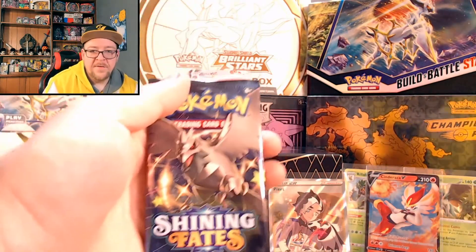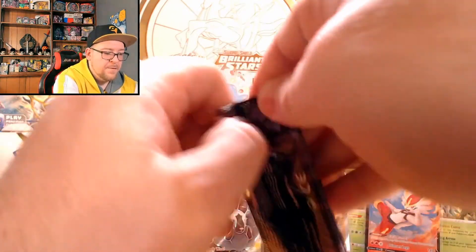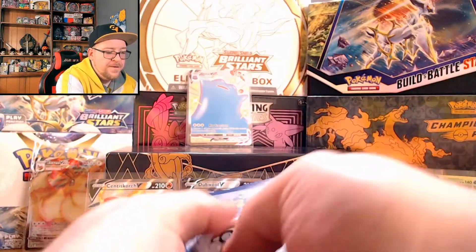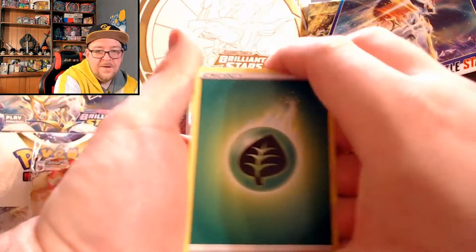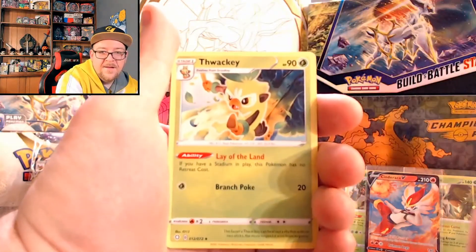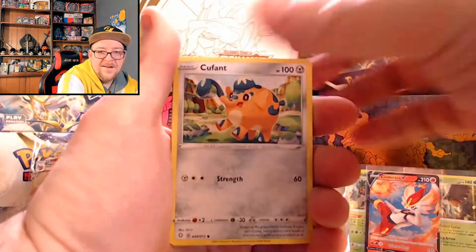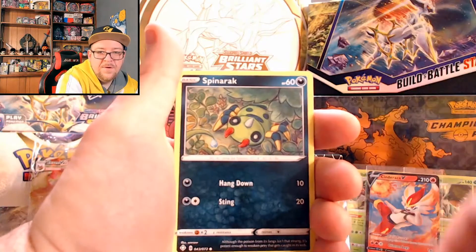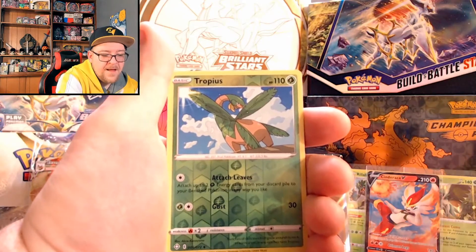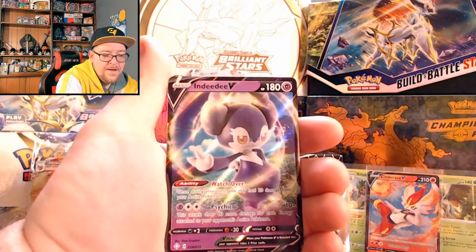We got two more packs left — I believe Corviknight and Toxtricity. Oh man, could you imagine if there's a Charizard sitting in here too, to go along with that Ditto? Thwackey, gym trainer, Cacnea, Eufant, Wailmer, Spinarak, Shinx. We got the reverse holo Trapinch. And the rare — is it an Indeede V? All right!